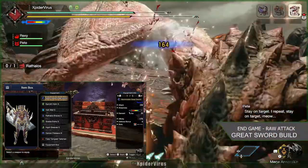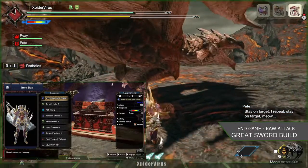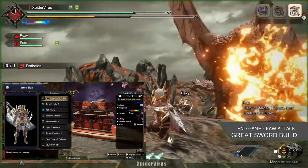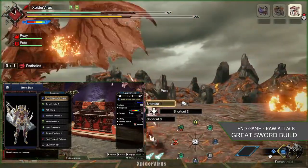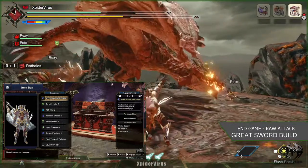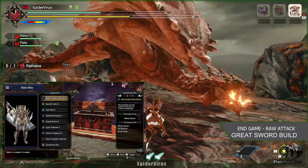Our first one is a raw attack build — it's clearly built on raw attack. For this build, I've used Abel Me and Abel Greatsword with 230 attack, 20 ice elemental attack, and minus 11% affinity. As a rampage slot, I've selected Affinity Boost 1, so it gives a little bit of plus affinity.